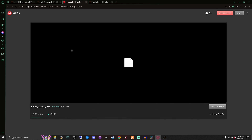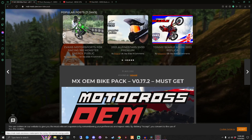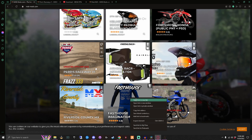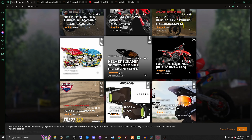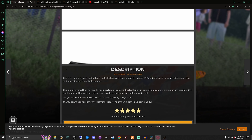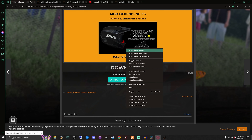Once this track is downloaded, we're going to go back over to the site and come down to this gear set. I'll even show you how to do helmets - a lot of the time if a helmet has a dependency it will show that, and I believe I already have this model.